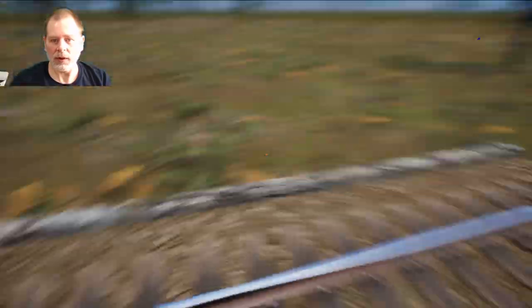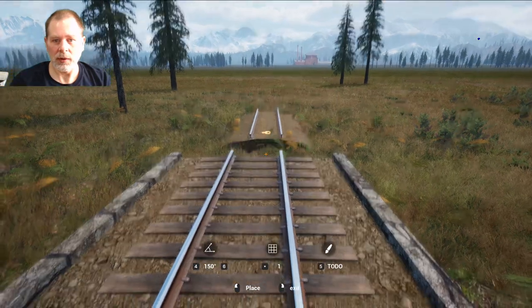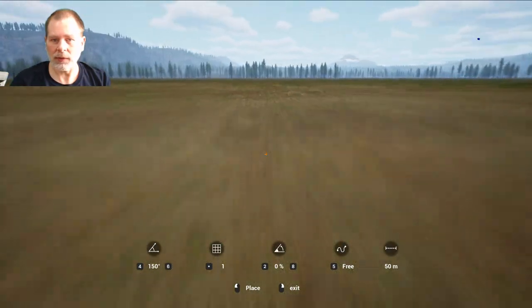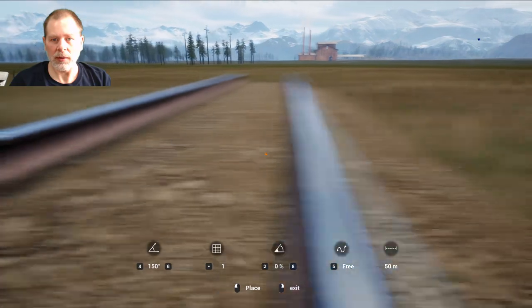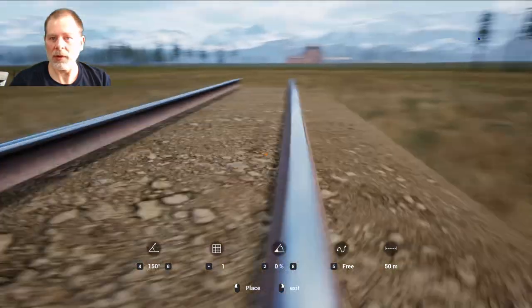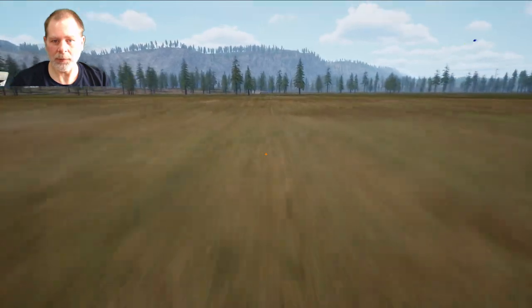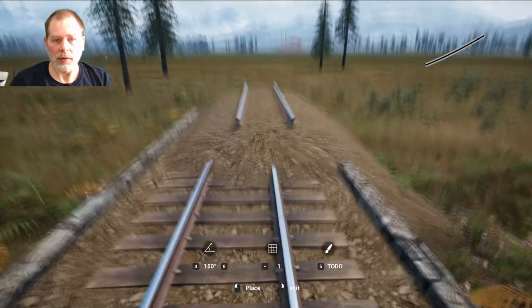All we need to do is just get our track run back to here. Let's see if our number one rail will get us there. It's going to do that thing — we've got that little dip right there. I don't know if it's going to let us go across the dip. Let's try coming back here — it didn't look like we were that far off. It's not going to let me because it's coming too far off the ground.